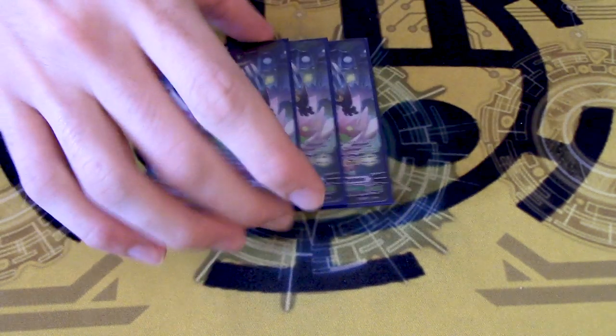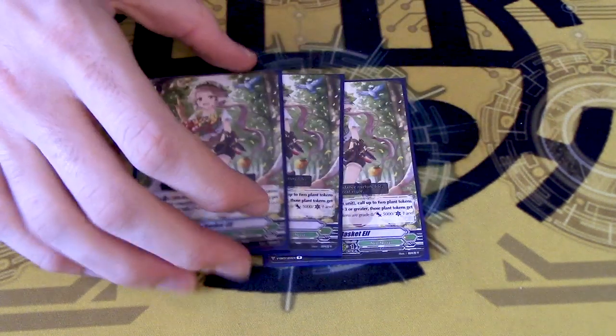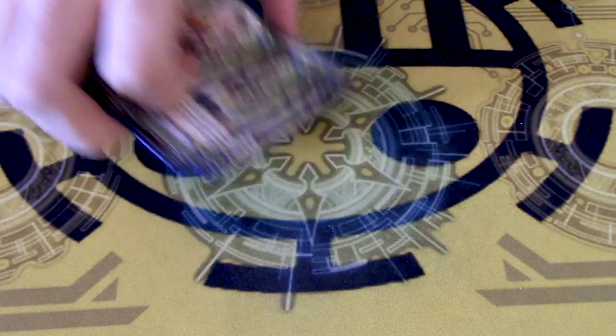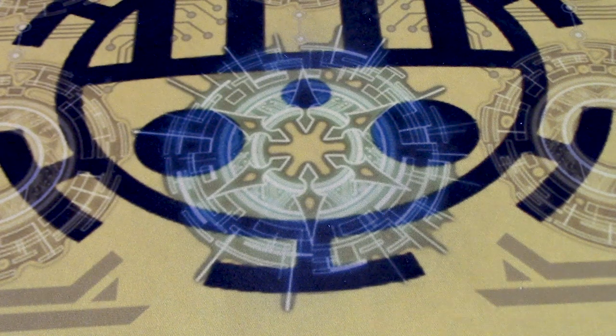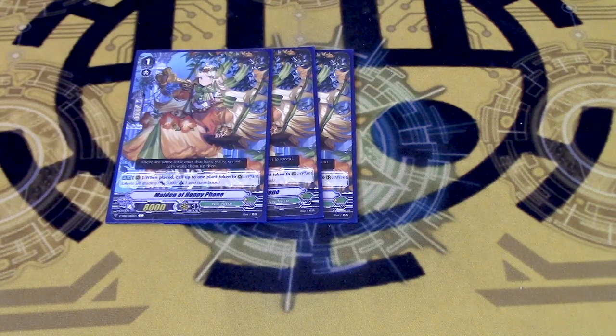3 copies of Padmini, because stride fodder. 3 copies of Elf because it lets you get 2 tokens, which really helps Katrina. 3 Happy Phone, because while it only lets you get 1 token, it lets you get it as an auto on place, so it works with Katrina and Gladiolus for big numbers.